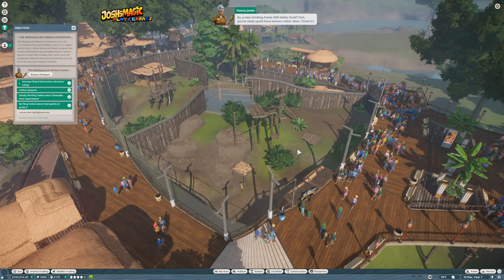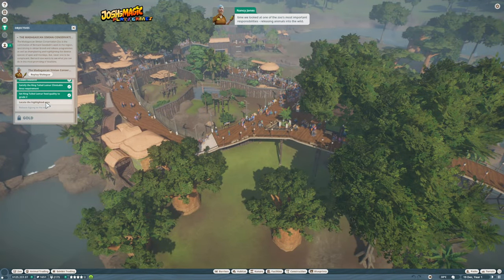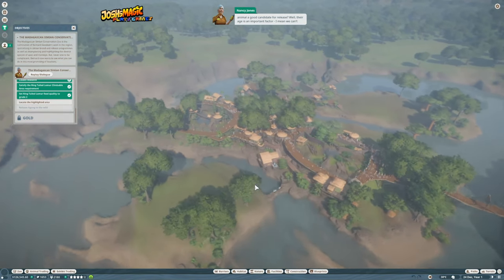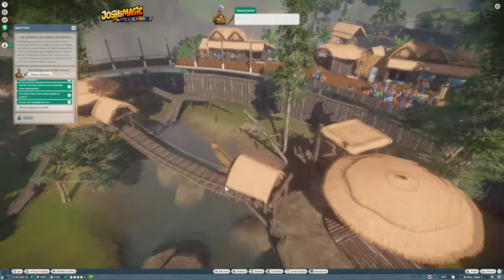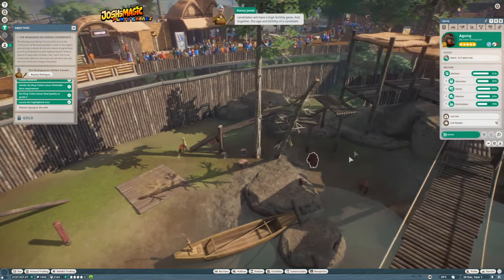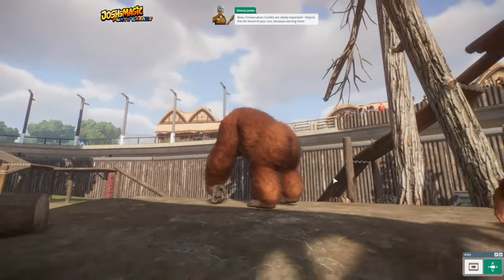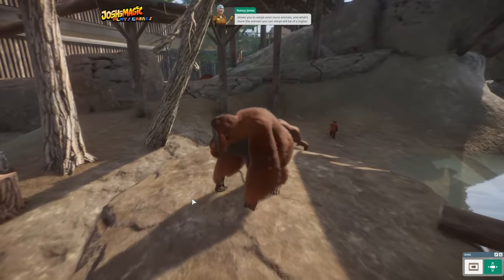A new climbing frame and better food — you've really spoiled those lemurs rotten! Now it's time to look at one of the zoo's most important responsibilities: releasing animals into the wild. When we feel an animal is ready, we can release them, but what makes a good candidate? Age is an important factor — we can't release a juvenile or one that's too old. They'll also need to be fertile, since the idea is to repopulate the wild. The age and fertility of a candidate together determine how many conservation credits are rewarded upon release, and those credits are the lifeblood of your zoo — they allow you to adopt more and higher-quality animals.